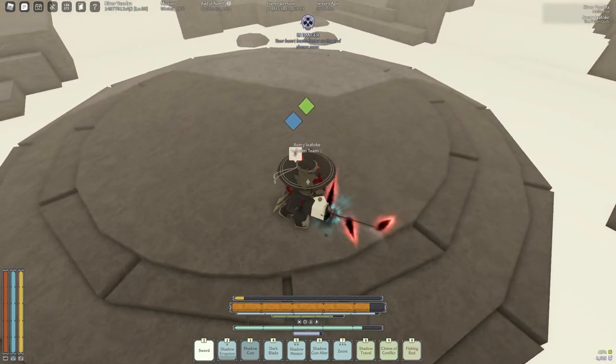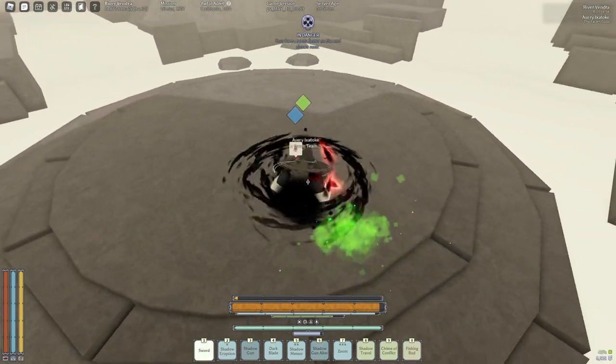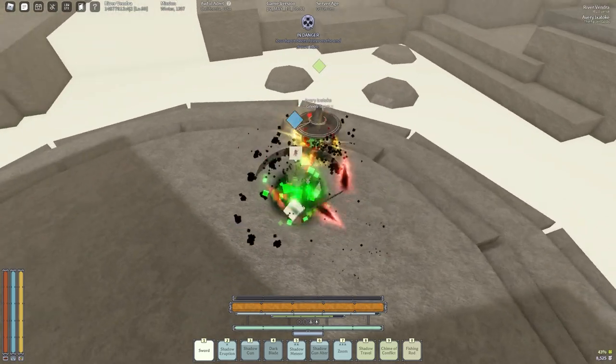For example, they actually added the talent Tap Dancer to one of the armors, which is a really good talent that required 25 agility.